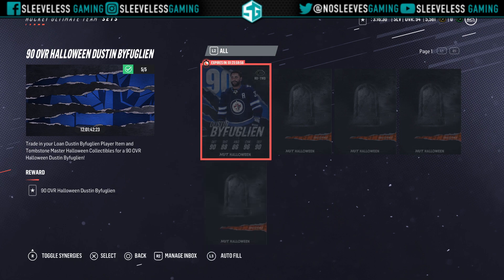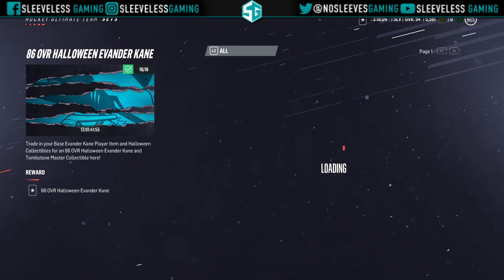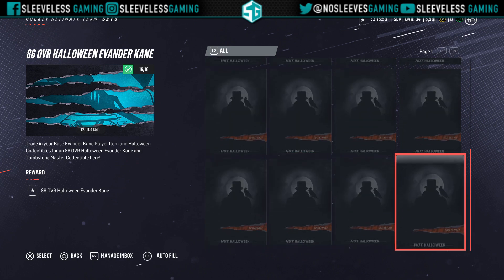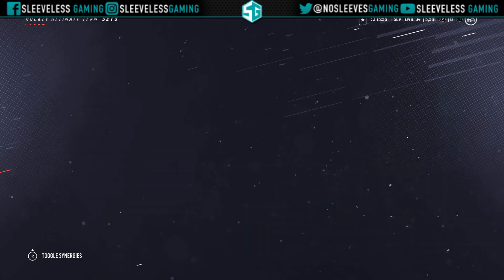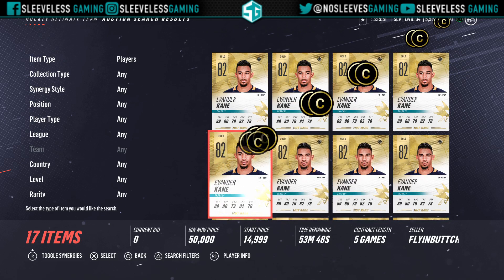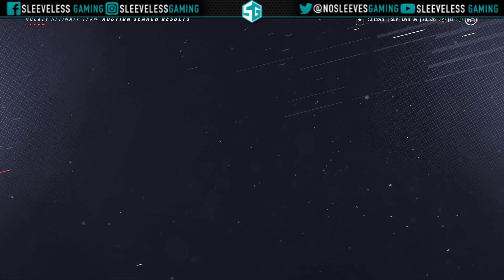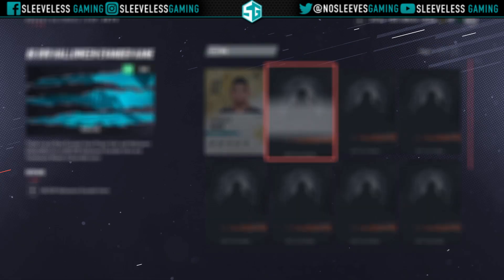You have to get the 86 overall Halloween versions of Evander Kane, Matthew Tkachuk, Nikita Zaitsev, and Tom Wilson. To create all those you need their base card as well as the specific collectible that goes with each one. The problem is if you opened packs before looking at this, you'd end up with 50,000 spiders and none of the other collectibles — and unfortunately each one has its own individual collectible.